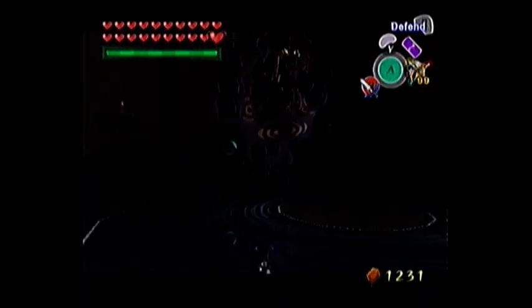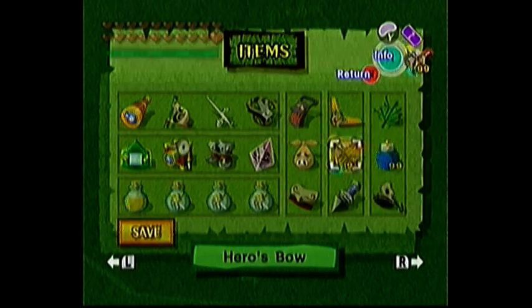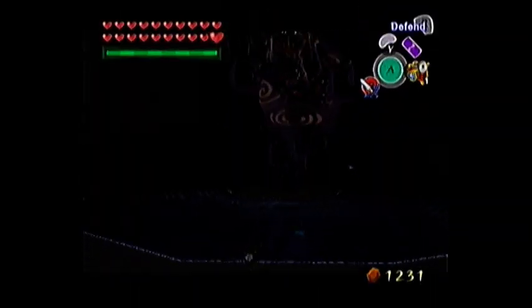Welcome back to Let's Play Wind Waker, where we take down Puppet Ganon. This guy has got three forms, but you only need to take a picture of one.